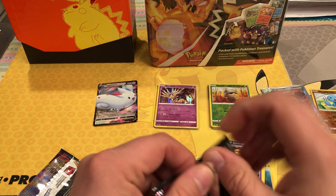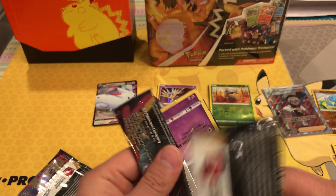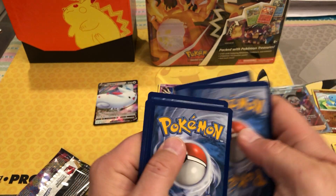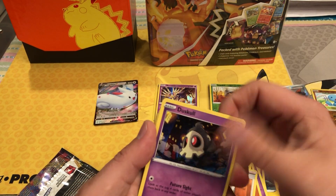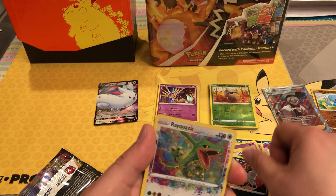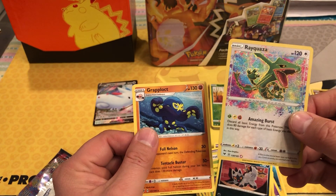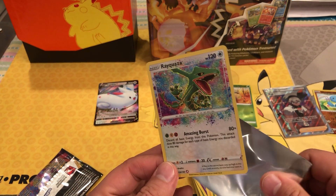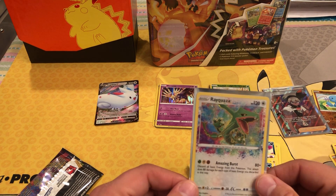Two packs left — last two pack mojo maybe. One, two, three, and four. Got a Fighting energy, Ferrothorn, Gogoat, Duskull, electric, Pincurchin, Mudray, Poochyena — yes! An amazing rare Rayquaza! That's a hit! Even when you don't have a hit, you get a hit on a last pack! Nice, nice, nice, nice — very good! Amazing rare Rayquaza!